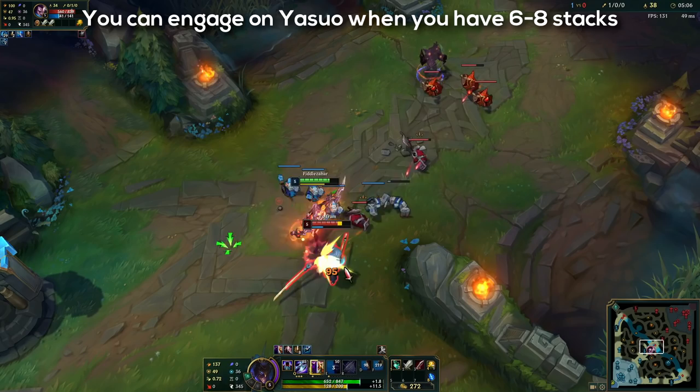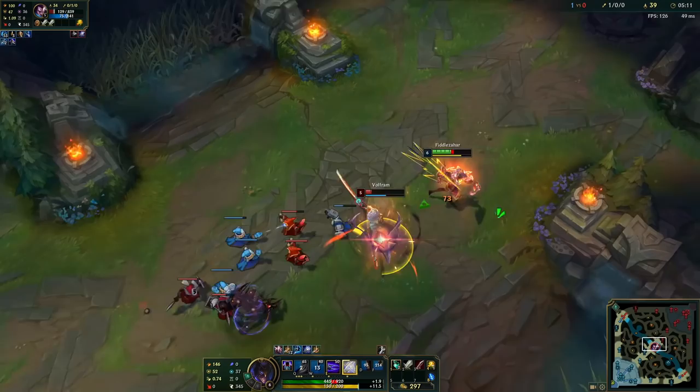If you have at least that many stacks when you all-in him, you are going to get max stacks pretty fast, and that's where you can just freely auto attack him and he has no choice but to run.